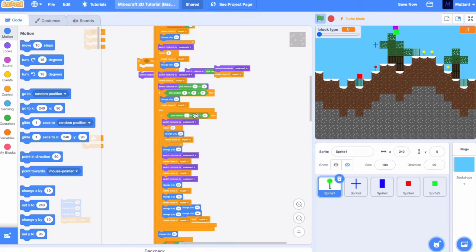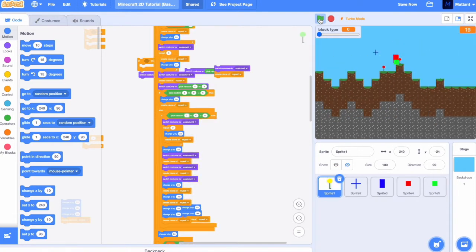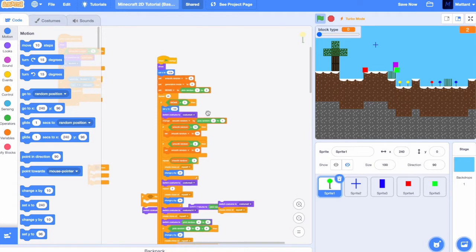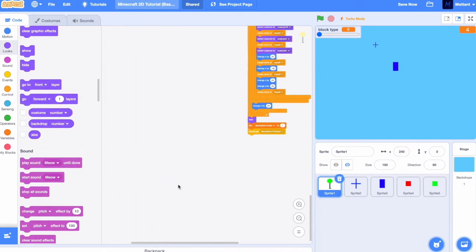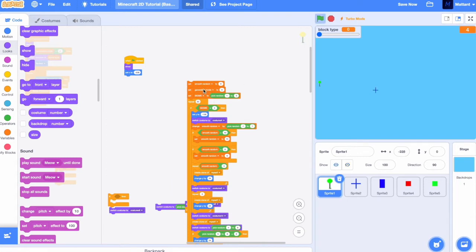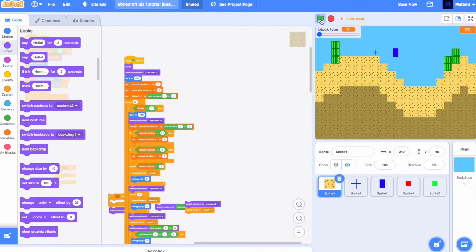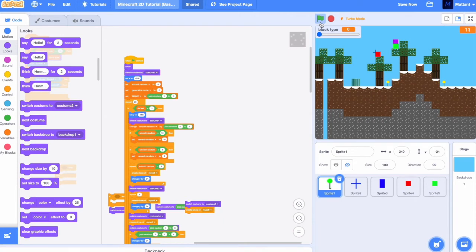Yeah, that's going to happen sometimes — there's nothing we can do about that in this game. Is there anything we can do about that bug there? What's causing it is a bit odd. Are we setting the X position to go without? Let's just make sure we always switch to this costume here. It's not really happening as much. I have no clue what's really causing it, but never mind — it's working just about.